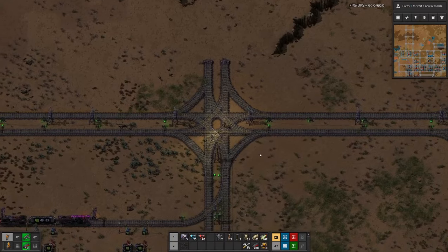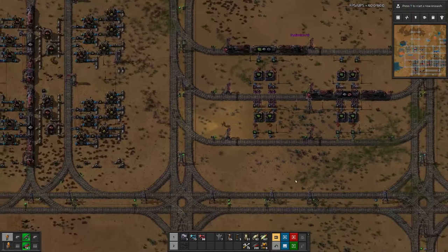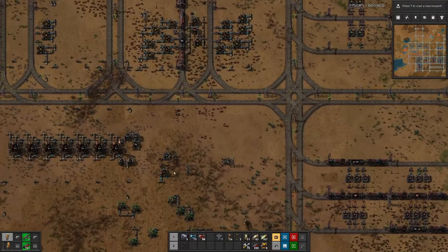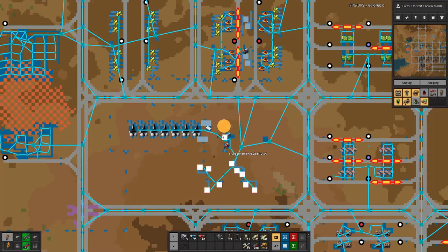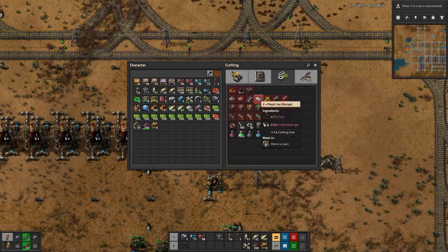While that is set up I'll go fetch a few batteries and some green circuits, because today I want to do a bit more with what we have here in the processing — especially having a proper setup for plastic. The place we do that is up here in this square. For plastic we need the petroleum gas that we can pipe and the coal that we have to deliver by train.